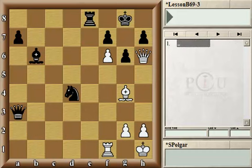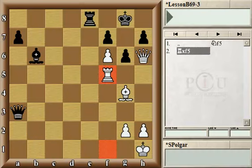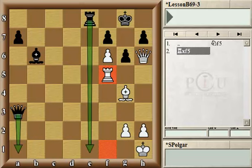Going back to the knight f5 move — if white tried to capture with the rook instead of the bishop, that would be a humongous mistake, because it would leave the back rank unprotected. Black would be ready to move the rook to e1 or the queen to a1, and either one would result in checkmate within a couple of moves. Rook e1 is the more accurate one.